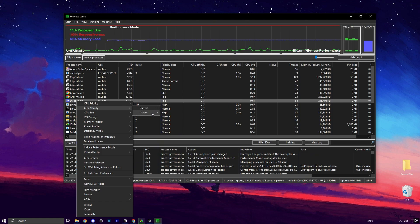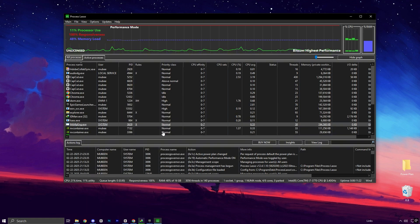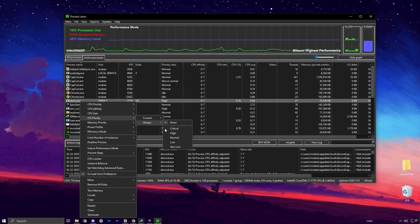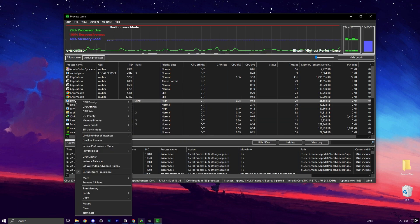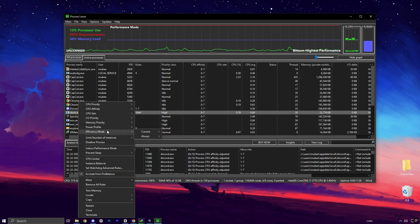Adjust the CPU affinity to ensure Fortnite uses all cores except Core 0 for better processing. For a smoother experience, right-click the Fortnite process again and go to the Input/Output section — set this to High to reduce input delay. Also set Memory priority to Always for consistent memory usage, and enable the Boost feature to further speed up your system's performance.